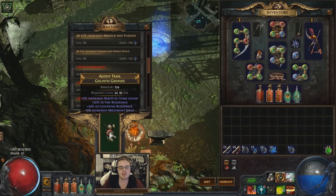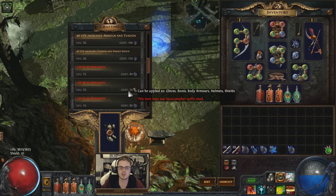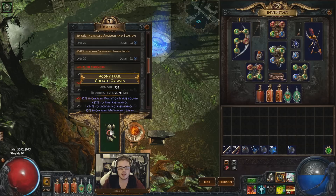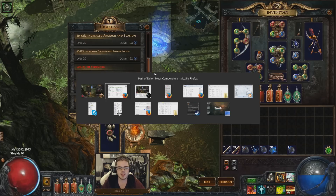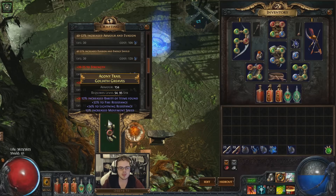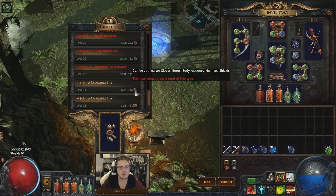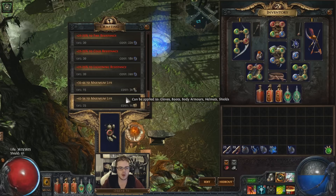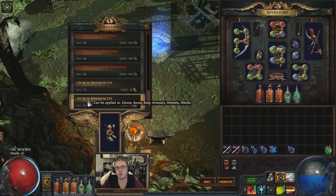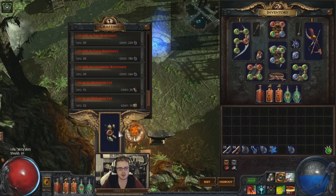The item also has two resistances. Resistances count as suffixes, as do the other things in that list, so there is actually a suffix and a prefix available. We can craft either a prefix or a suffix on this. If it had three resistances we wouldn't be able to craft an extra resist, or if it had an armor roll we wouldn't be able to craft life and the item wouldn't be very usable. But because it has those open slots for both, we have a fair few options. The best option is obviously life — for one chaos we can craft up to 54 life. Even 45, the bottom end, is still okay, but 54 would be really nice. So let's use this one chaos to craft this.